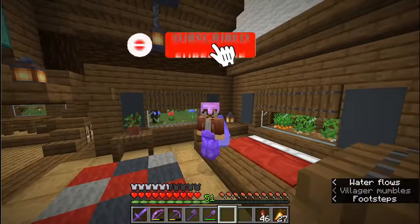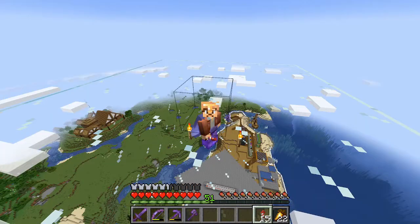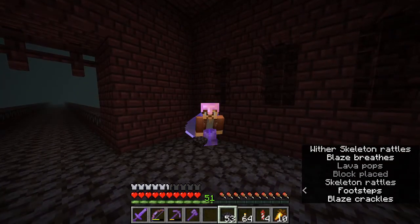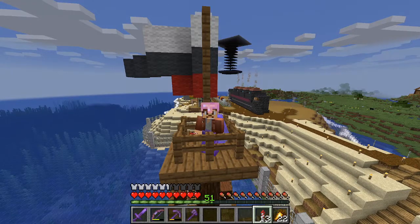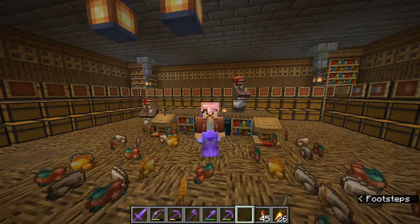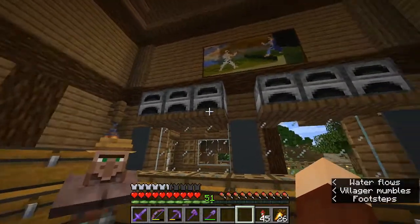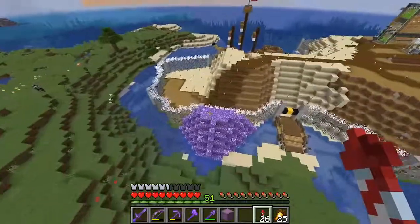Hello fellow crafters, we are back in our chateau. After a bit of thinking about our next project, it dawned on me we need a super smelter. That's right - this has been our furnace array since day one, but that's going to change today. We're going to build an ilmango design super smelter over at industry island. Let's head over there and check out the plot we've already picked out.